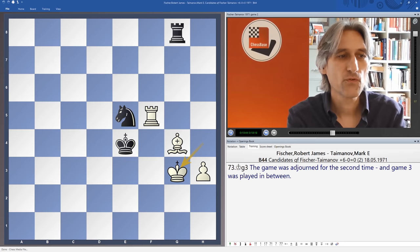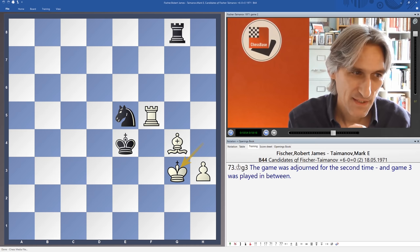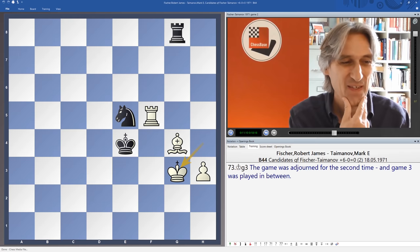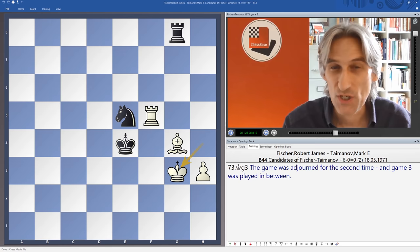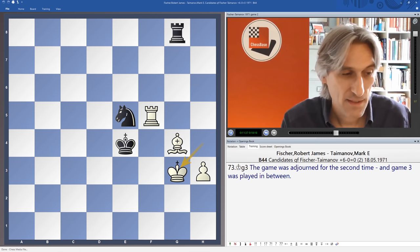The game was adjourned for the second time. It's clear this position should be a draw, but Fischer wants to continue. At this point they have an adjournment and played game three in between. Taimanov was beaten in game three — a huge disappointment. We'll look at that game very soon. It was a game which Taimanov felt he should have won, though not so clear as we'll see. Basically, that game had a terrible effect on him. After losing game three, he returned to this adjournment.